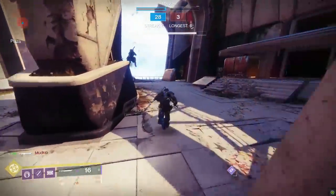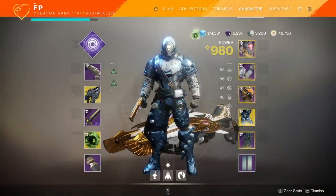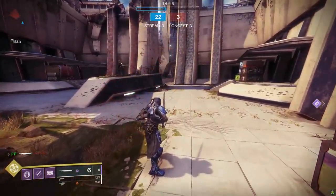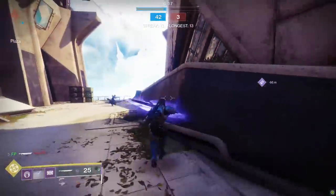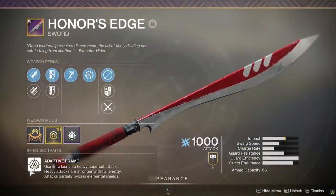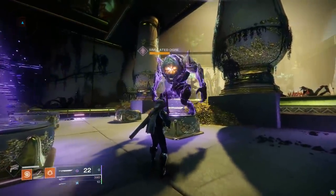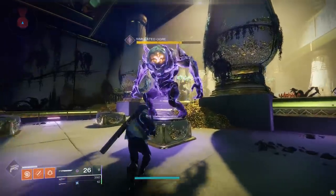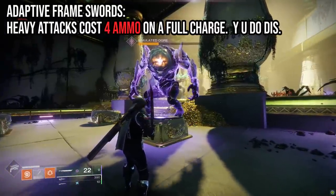Both lightweight and adaptive frames can take out roaming supers, but you need to use a heavy attack, not a light. If you're looking to take out a super, heavy attacks are probably your best bet, even with the aggressive frame — mainly because you can close the gap faster with a ground pound. Adaptive frame heavy attacks take four ammo rather than three, which is less efficient. Their heavy attack is a lunging uppercut which, at full charge, has multiple damage numbers.